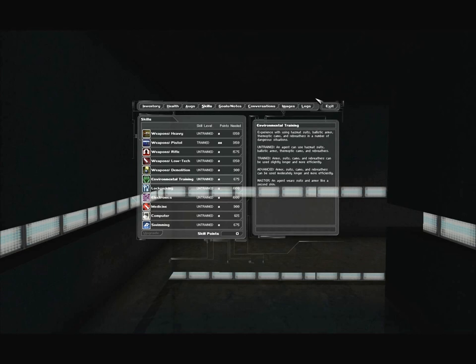Environmental training: experience with using hazmat suits, ballistic armor, thermoptic camo, and rebreathers. Untrained: an agent can use all of these. Trained: armor, suits, camo, and rebreathers can be used slightly longer and more efficiently. Advanced: moderately longer. Master: an agent wears suits and armor like a second skin. Another completely useless skill — all it does is make suits last longer, and you never need them to last that long.